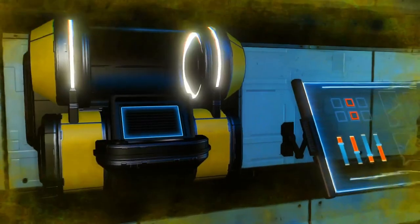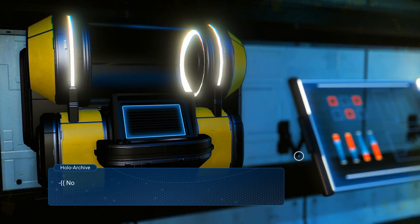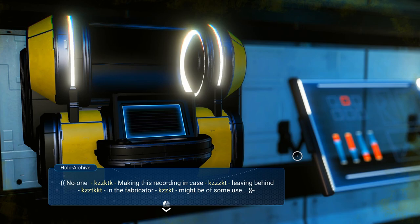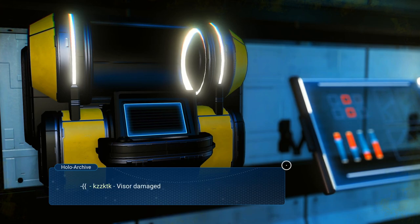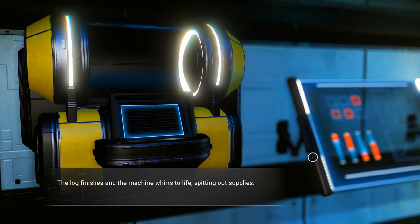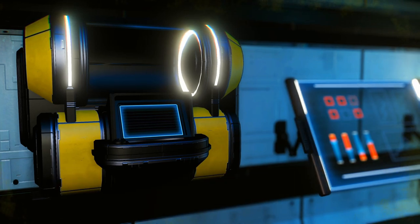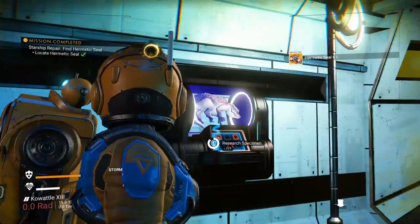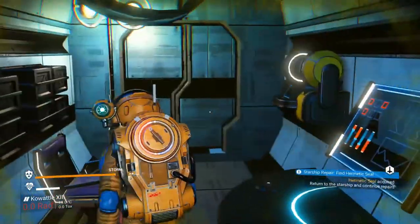All right, this should be the hermetic seal. Accessing archive - six of seven logs corrupted. That's not good. Someone was making a recording in case... leave behind in the fabricator... might be of some use... visor damage... because you just can't find the ship... recover supplies. The log finishes and the machine whirs to life, spitting out supplies. I have the hermetic seal. I need to repair my ship. Whoever left this message, perhaps they found themselves in the same situation as I do now. That was mighty nice of them.